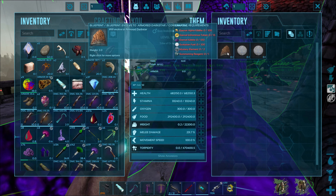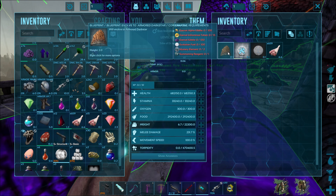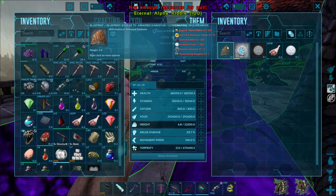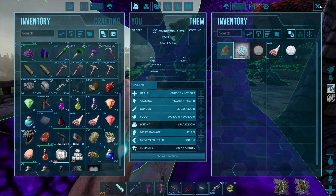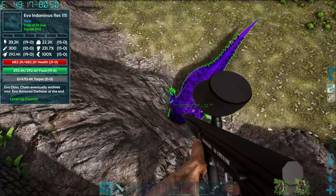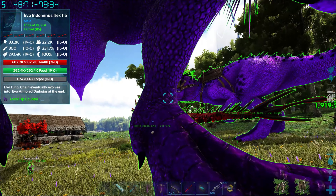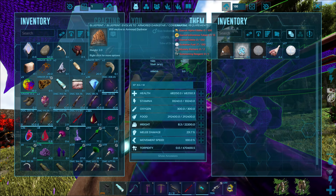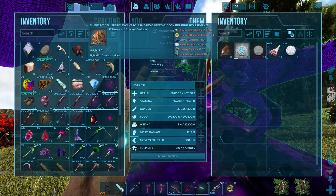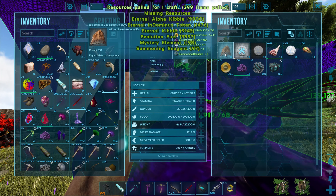Let's see what it can evolve into now. It needs an armored dark star — and it needs two mythical elements, which we do have. We need 100 fuel and 100 eternal alpha kibble. Where's the Indominus Rex gone? There you are — we're going to teleport back home. Let's see how far you've got — we've still got another 83 more minutes to go and then we should be able to make our first dark star.